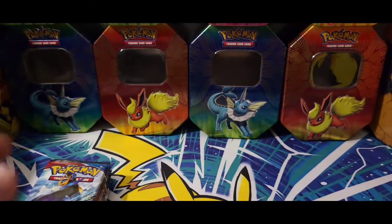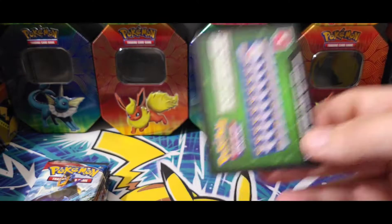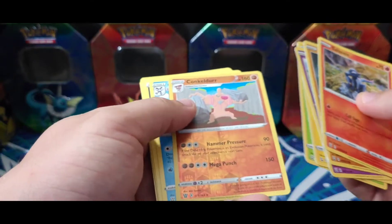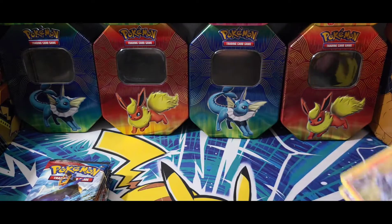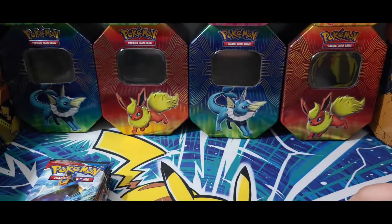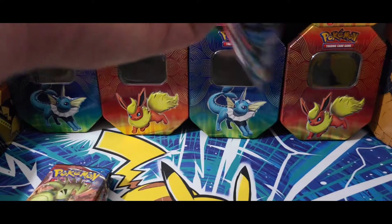Boom, code card. Let's just do a quick one today — green code card, there we go. If it's a white one we will do the card trick. We got the Conkeldurr, a third reverse holo, a rare, and a Mr. Rime. That is our pulls out of this one. Will Battle Styles be nice to us today? Let's find out.